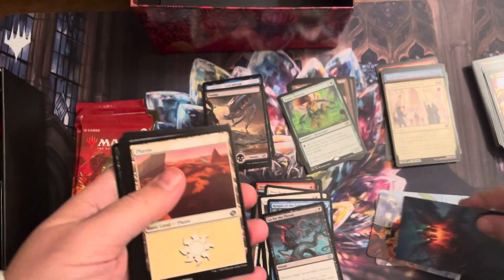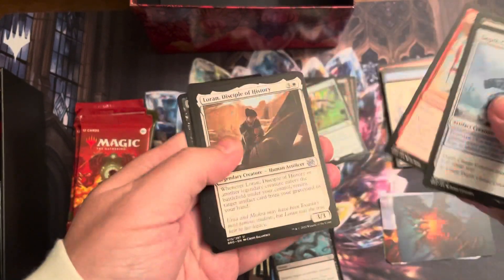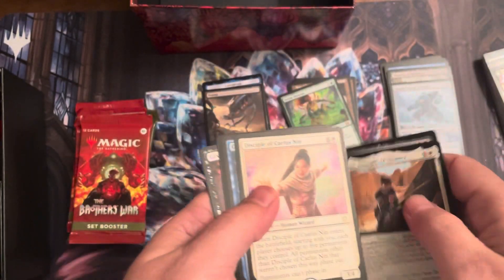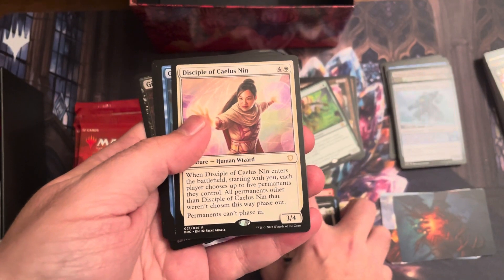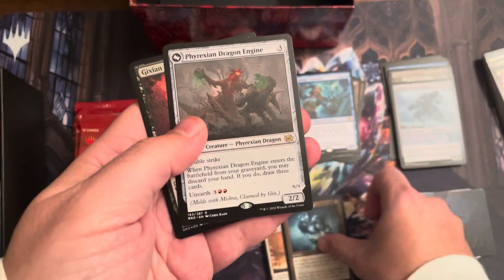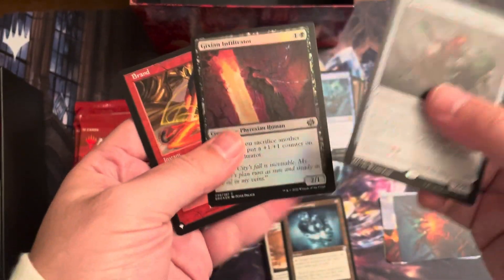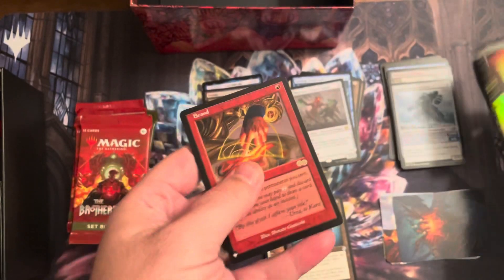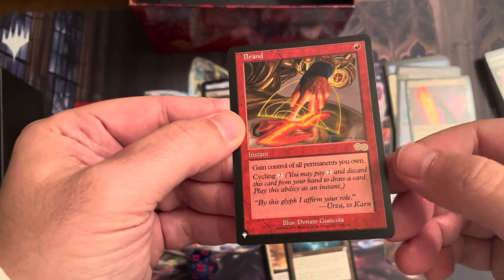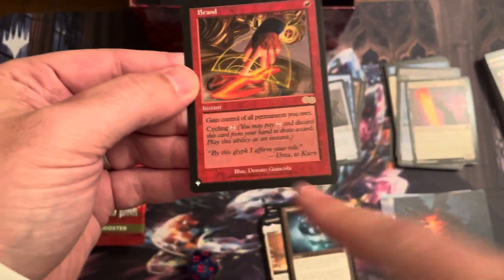Let's keep going. Oh, there you go — Mishra art card. I like that. Three commons, three uncommons. Disciple of Kael Nin — good commander card. Geology Enthusiast, a rare. Liquid Metal Coating. Phyrexian Dragon Engine — that's the meld card that goes with Mishra. Booyah, love that card. Gixian Infiltrator. And we got Brand — a list card. Ooh, this is rare, from Urza something or another. One red, gain control of all permanents you own. Cycling two. Sounds horrible. 'By this glyph I affirm your role' — Urza to Karn. Okay, it might be worth something because of the flavor text.